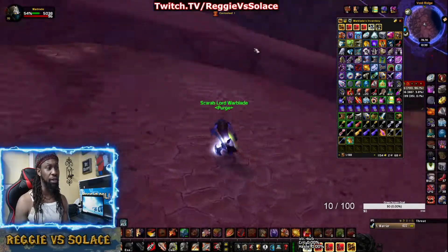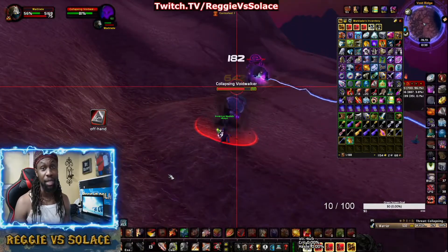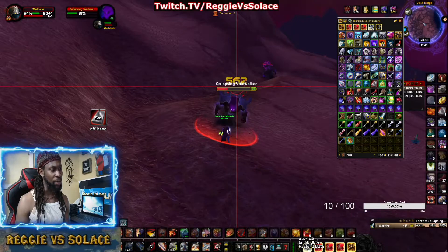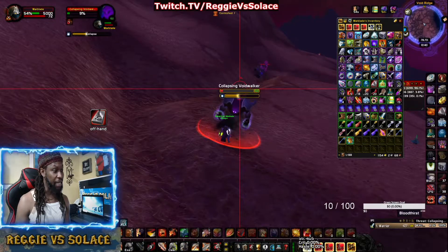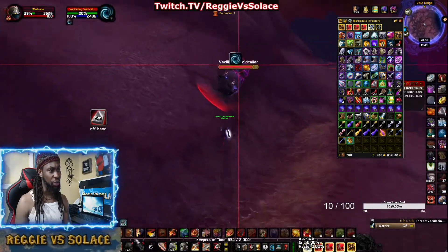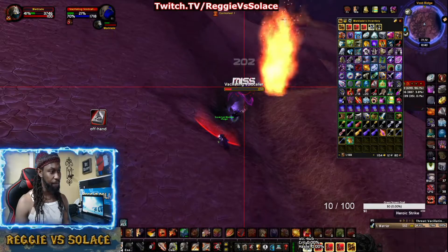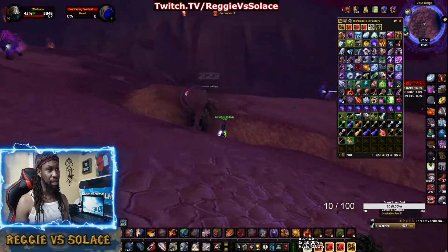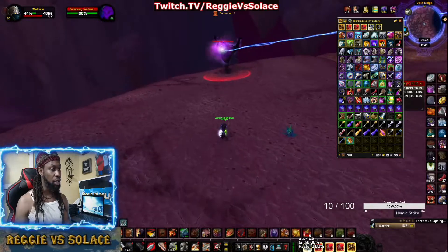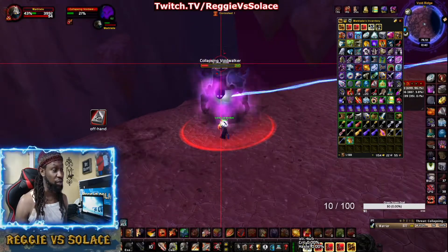The good thing about this place is the high respawn rate. These little rifts create portals, and those portals spawn Void Walkers — sometimes they come out in groups of five. When I get down to about 20 health I bandage up and move on. At level 70 they're not too dangerous, but they do have a collapse mechanic. The Vacating Void Walkers do not explode when killed, so those are safer. Coming here with some spirit farming gear puts you in a good spot.